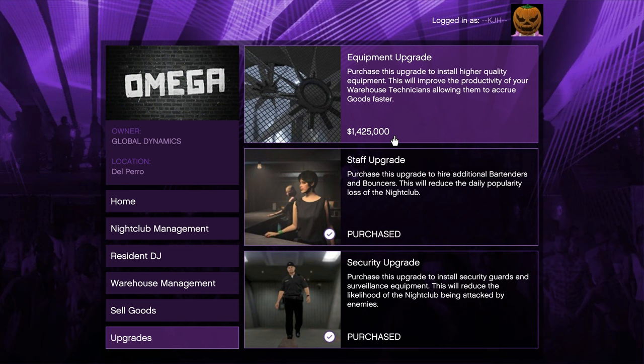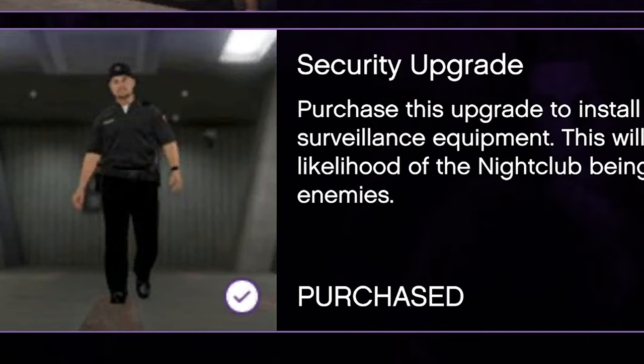I wanted to give a quick update on what I've been working on this week in GTA 5 Online. I started as a level 1 a couple weeks ago and wanted to update what I've been doing, what my goal is, and what businesses I'm upgrading. First and foremost, I've been talking about upgrading my nightclub for a while. We upgraded security because I've been worried about it ever since I've been raided a couple times.